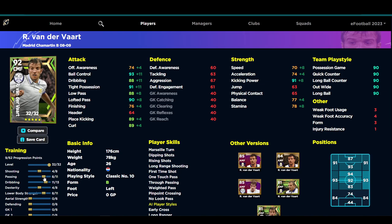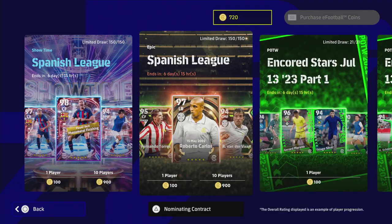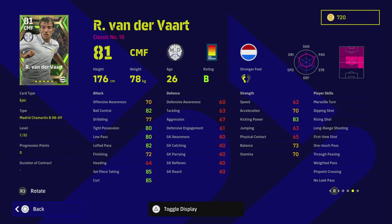No matter what you do, you're not going to get the dexterity and speed over 75, so I don't think that's really a concern for this card. He's more of a sit-back classic number 10 — just sit in the pocket, pick passes away, and shoot depending on his curl and kicking power. He's one of those players that falls through the cracks, and not really somebody I recommend. He has long range shooting, first time shot, rising shot, and dipping shot, which are all nice, but how often do people shoot outside the box? It's not as usable nowadays.